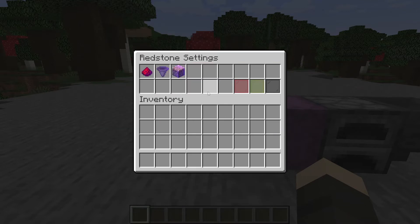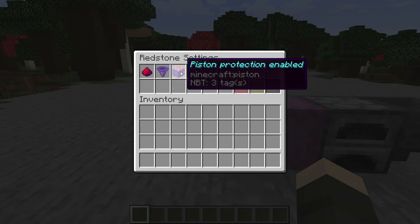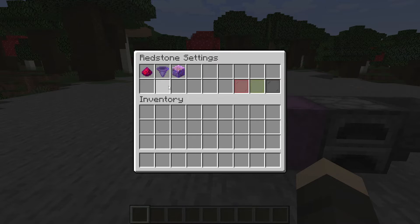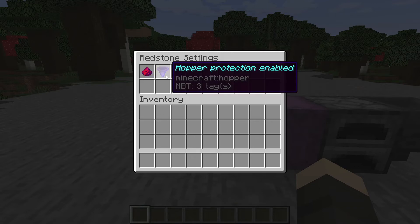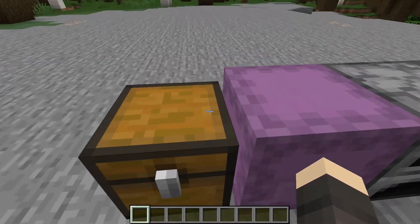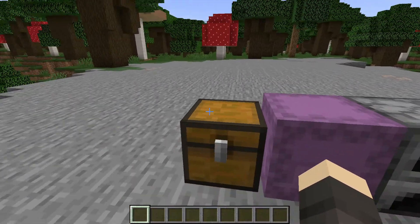Next we have Redstone Settings — this controls whether the block will react with pistons, hoppers, or redstone. If the piston, hopper, or redstone is set by you, it works automatically with the hoppers. But if you make the hopper open for everyone and you have the hopper permission denied from the chest, it's not going to send anything to the hopper.